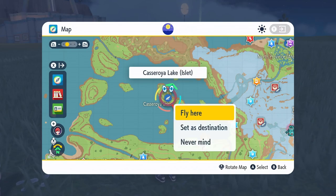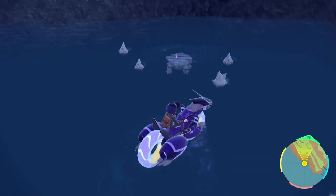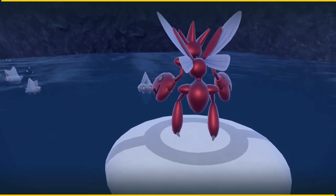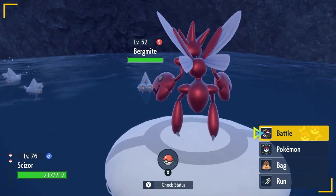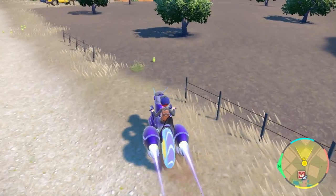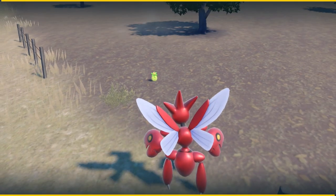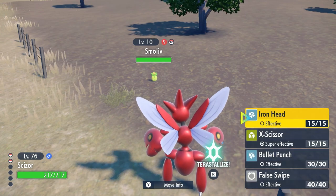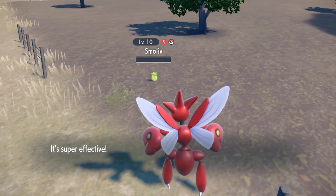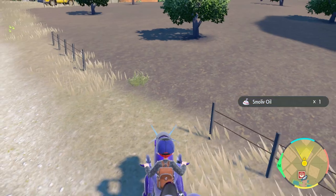For Defense, at Casseroya Lake you can find Bergmite for 1 EV, Avalugg for 2 EVs, and Slowbro for 2 EVs in Defense. Anything that increases Ice-type encounters will work for Bergmite and Avalugg. For Special Attack, go after Snom and Mareep for 1 EV each in the fields outside of Cortondo. These are very common — you won't need a sandwich. If you run out of spawns, just fly back to a Pokémon Center and return to the fields to reset spawns.